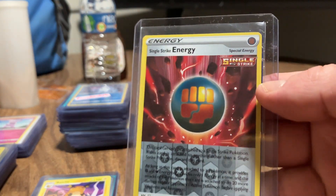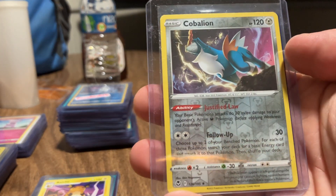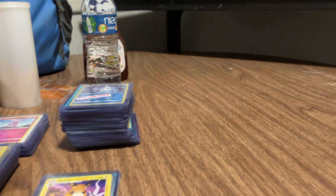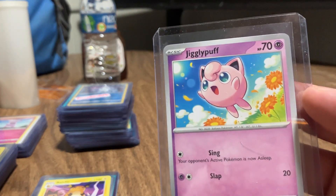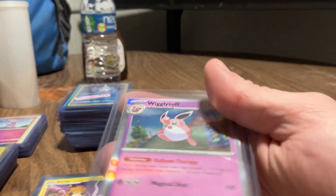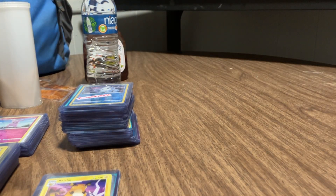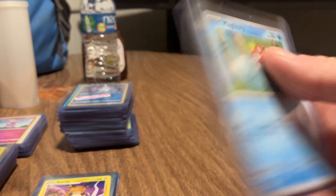Energy holographic. With another Sylveon reverse holo. How about Jigglypuff. And Wigglytuff - Wigglytuff is the evolved form of Jigglypuff. Magikarp.